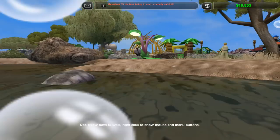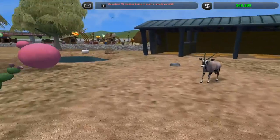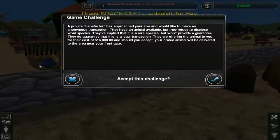This is actually going to be the final exhibit — the first time we've done that. Oh my god, I've got so many animals in this exhibit. This is going to be the final exhibit for the rainforest kind of region I believe. A private benefactor has approached your zoo and would like to make an anonymous transaction. They have an animal available but they refuse to disclose what species. They've implied that it is a rare species but won't provide a guarantee. They do guarantee that this is a legal transaction, offering the animal for a cost of 16,000.